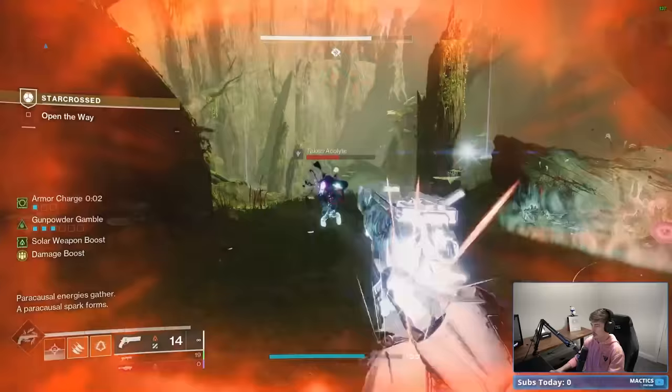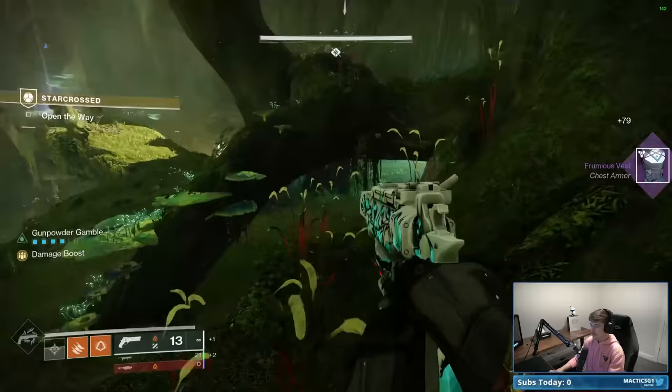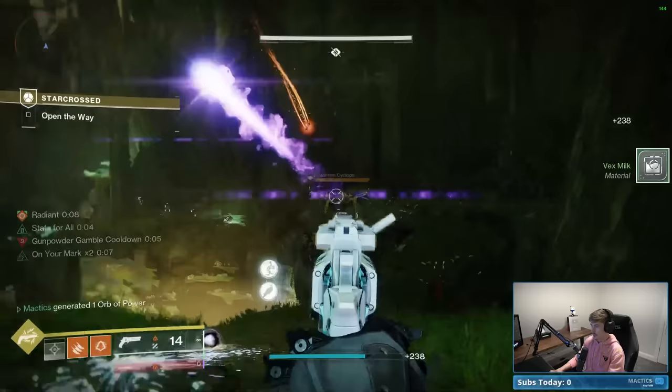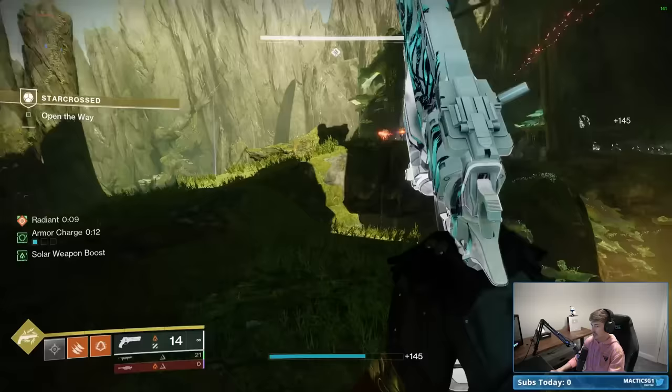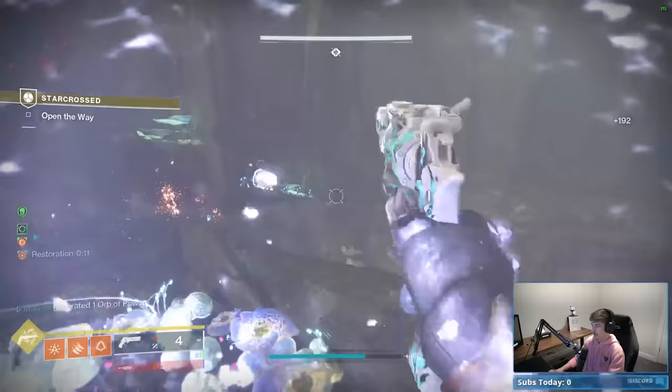Once you kill one of the Phalanxes, you'll notice new Sire's Obligation acquisition points available on the map, and some Vex will begin to spawn. The regular Vex aren't too much of a problem, but what is a concern is the Cyclops that will spawn. I highly recommend taking time to kill the Cyclopses, because with the Void Threat active, the 25% bonus damage they deal is a pretty big deal — it can kill you fast if you're not paying attention.